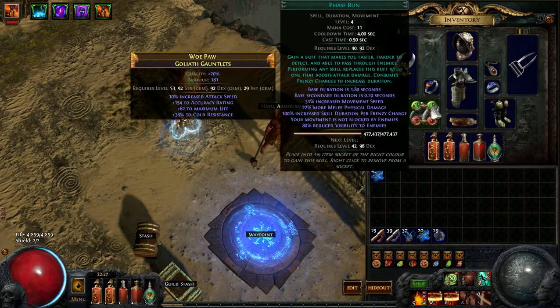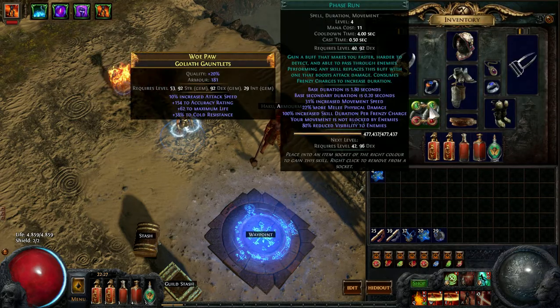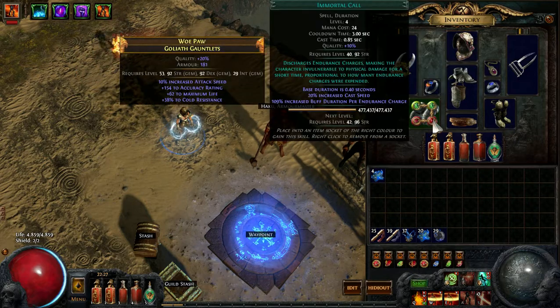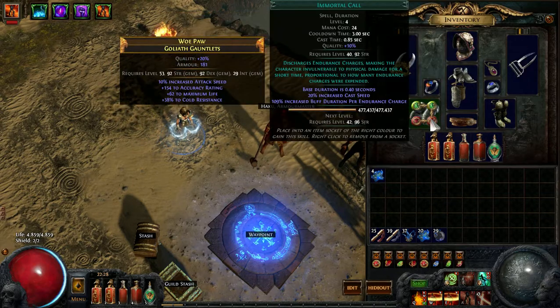Blood Rage, Phase Run, Immortal Call, and Cast When Damage Taken. Phase Run doesn't do much for us, but it's a slot that I had and that's what I put in there. Immortal Call — you probably want to take that out for bosses. I don't really think we need that either, but if you get hit by a pack of archers it might be beneficial, especially if we're able to get more endurance charges in-game.